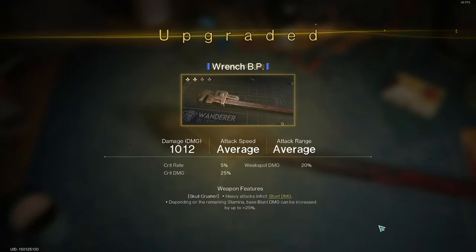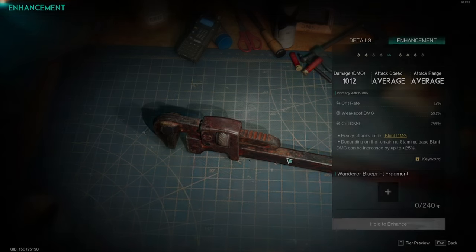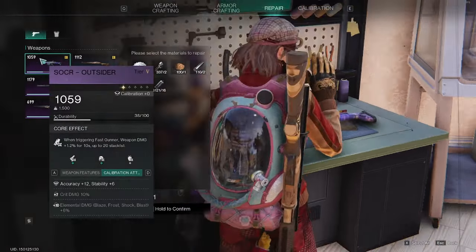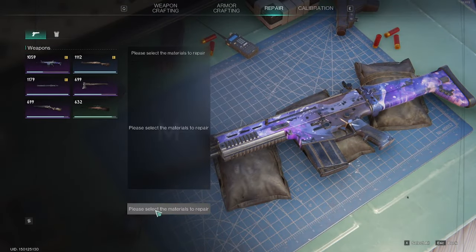This only works after the fact — once I've enhanced the blueprint and then made the item, that's how it will be stronger. For repairing your items: you are going to get wear and tear the more you use them, so if you go into your workbench and go to the repair tab you'll see how much it's going to cost to repair things.